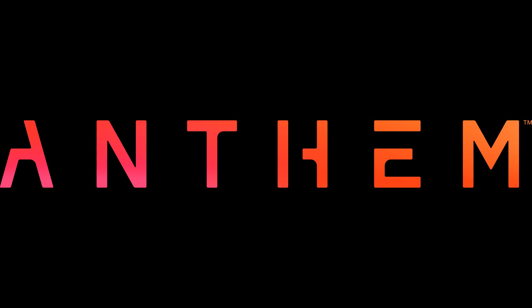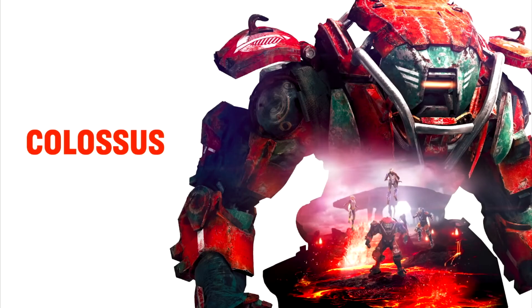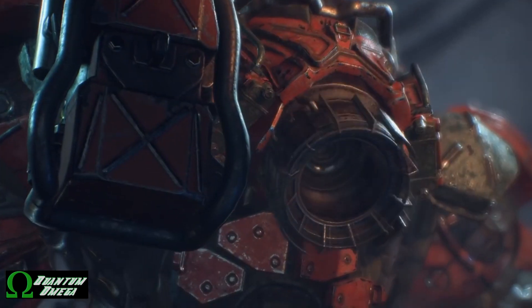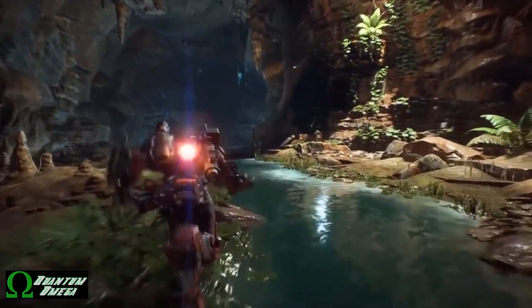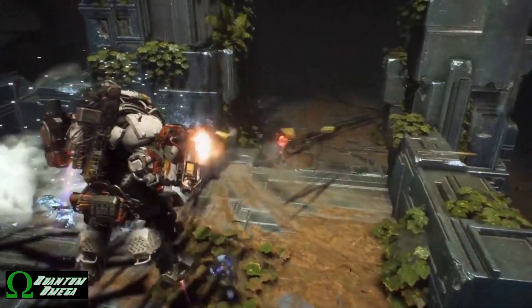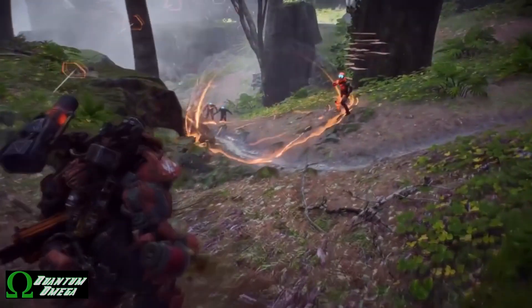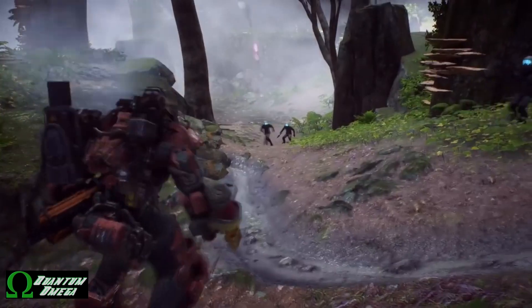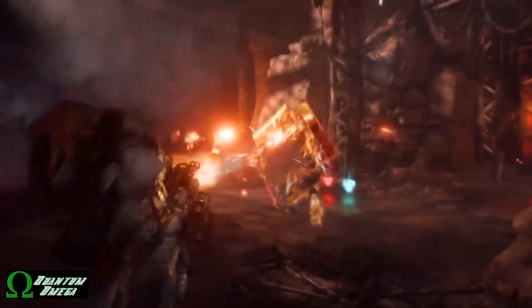The Colossus — the big hulking brute of a powerhouse. Is this the javelin for you? Find out today on the Road to Anthem. The Colossus is the beast powerhouse; it is the slowest of the four javelins, but as a trade-off it can withstand the most amount of punishment. Not only can it be specced for up-close, in-your-face punchy action, but it can also be specced for massive heavy artillery.